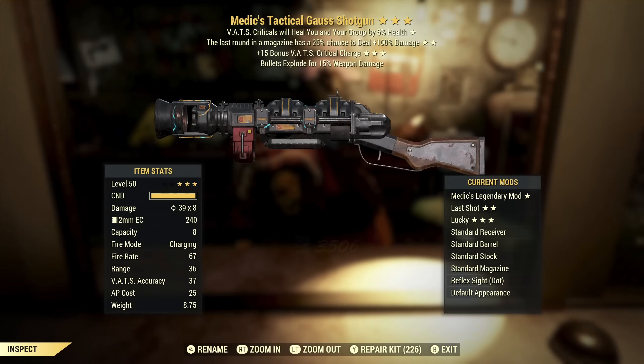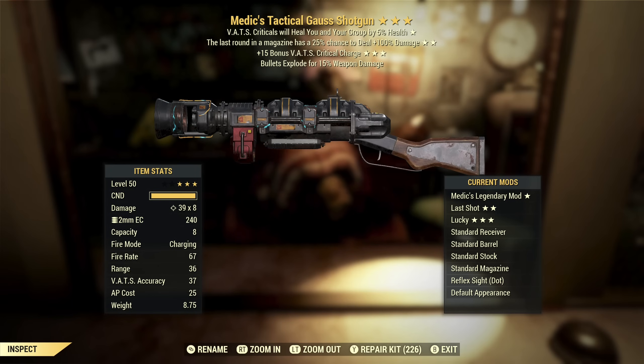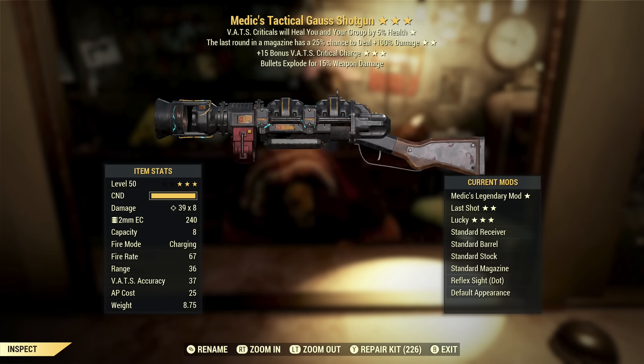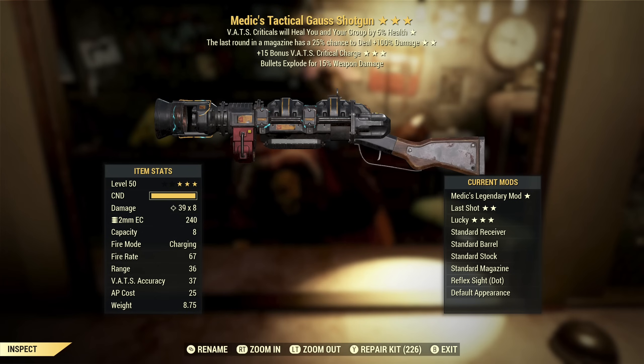Next up we've got a Medic's Gauss Shotgun with last round and VATS critical charge. Medic's — I don't think it's that great of an effect; it's extremely situational. Last round — I just don't like it at all. It could be useful on this since it doesn't have a high capacity, but for the most part I think it's kind of a trash effect. VATS critical charge — I actually like that, so the third star is good, but the rest of it is not. This is also not a shotgunner character and these weapons aren't tradable.